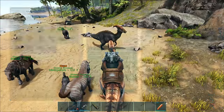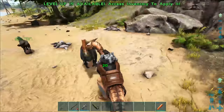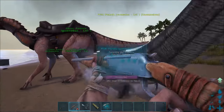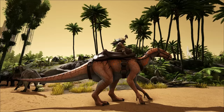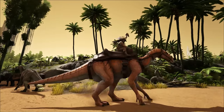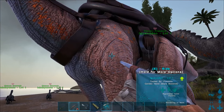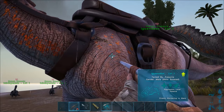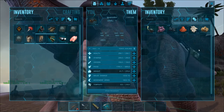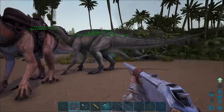The level 1 Iguanodon does 20 damage versus a Parasaur. To tame the Iguanodon, trank it down and give it Microraptor egg kibble; otherwise use vegetables, mejoberries, or other berries, or sweet vegetable cake. You can also jump with it. Besides jumping, you can turn berries into seeds — go to the menu, click 'seed fruit in inventory', and it turns everything into seeds instantly. If you need seeds, that's the way to do it.